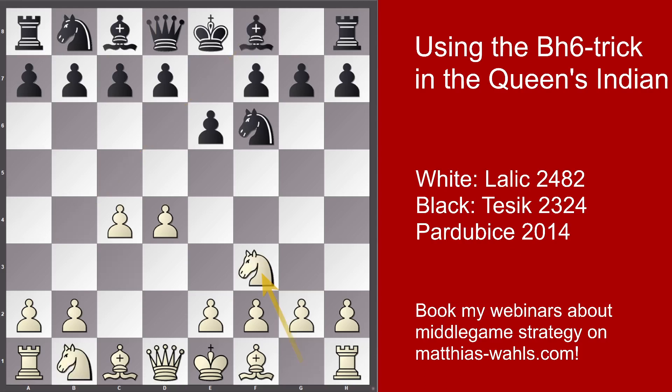Coming back to the move Nf3 — what can Black do? Black could give a check on b4. This would be the Bogo-Indian Defense, hoping for Nc3 transposing to the Nimzo-Indian. But White can achieve a slight advantage both after Bd2 and Nbd2. Better than Bb4 check is the move d5, which leads to a version of the Queen's Gambit Declined, quite nice for Black as White already has committed his knight to f3. Then we have also c5, which can lead to the modern Benoni after d5.